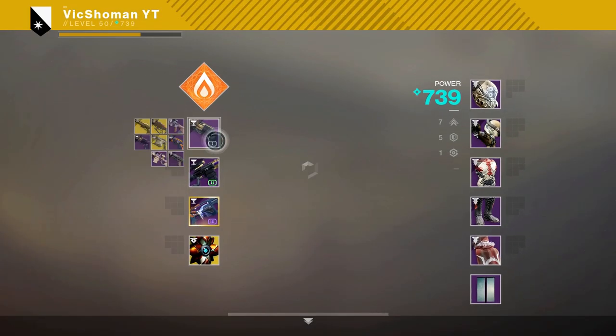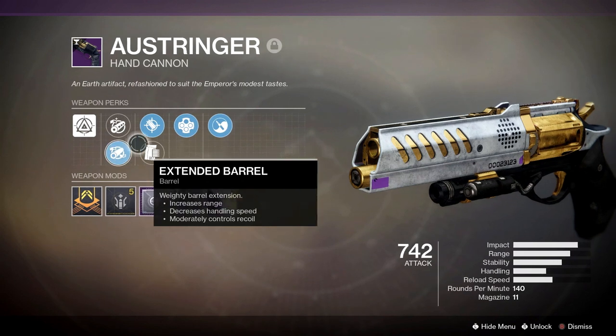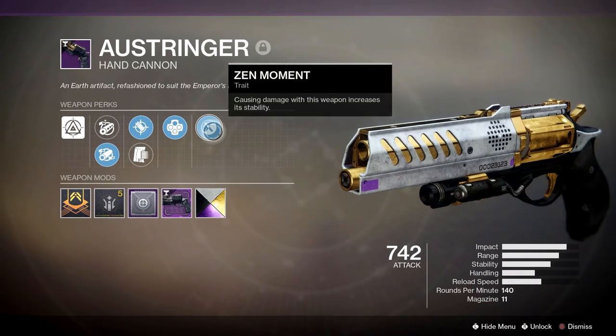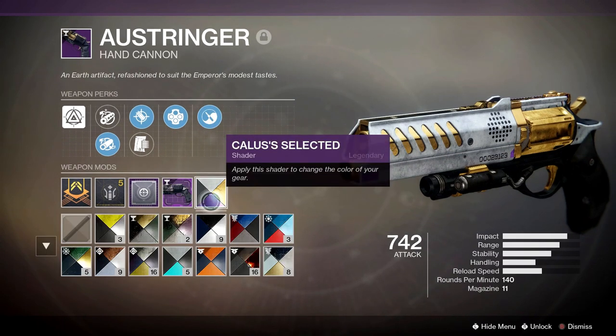I have another roll here which is kind of a decent all-around roll: Extended Barrel, Accurized Rounds, Outlaw, and Zen Moment. I'll actually be using an existing Masterwork for Range with an Icarus Grip, and I'll be using both of these rolls. We'll be playing some Iron Banner — one game with one roll, another game with the other roll.